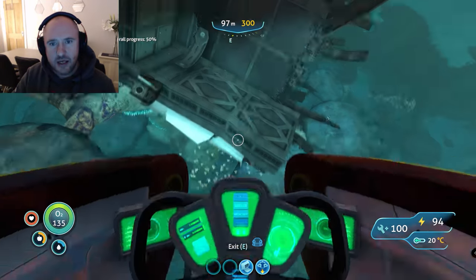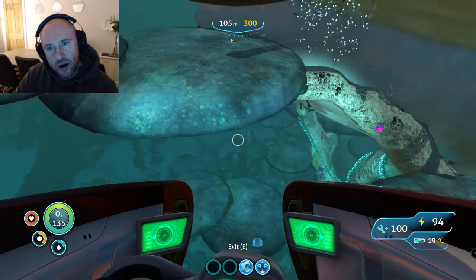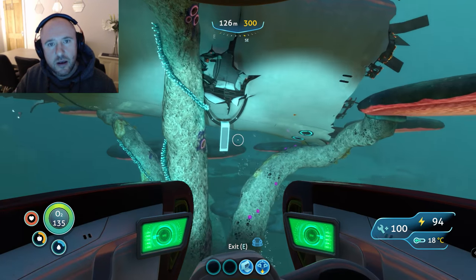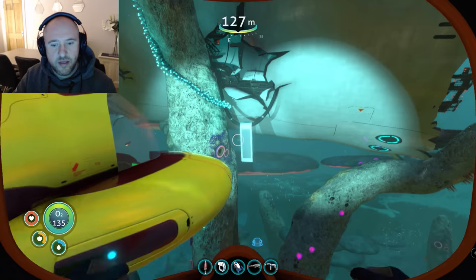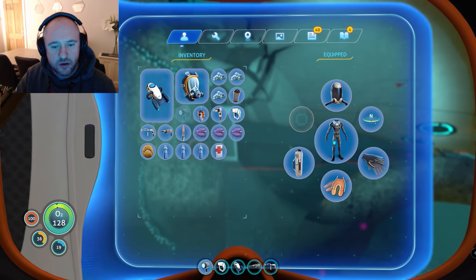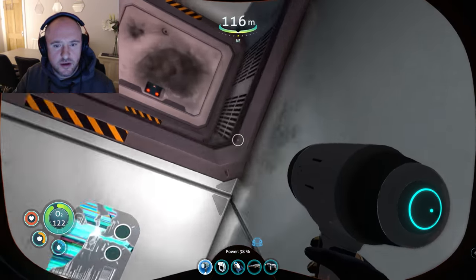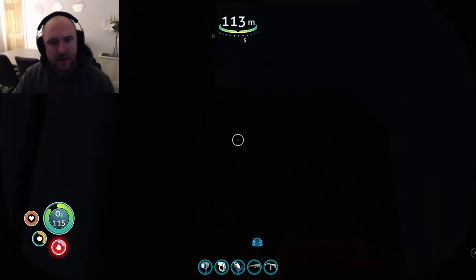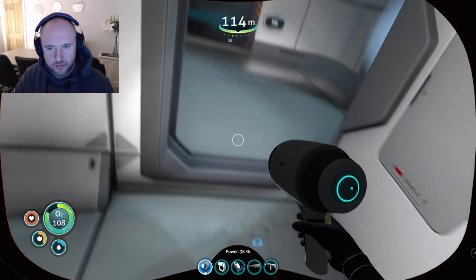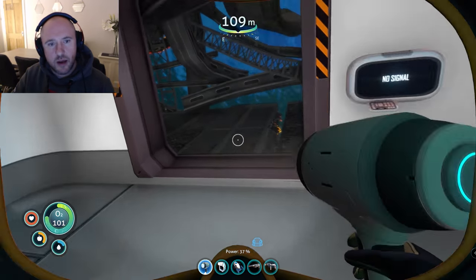Now where we're going to head next is around to a bench — there's an opening within there and we're going to venture in. It is a good idea to also have a torch, should have mentioned that earlier, does make a hell of a difference. So we're going to go through this first area now and venture up, and take a look outside this area — do find fragments around this location.